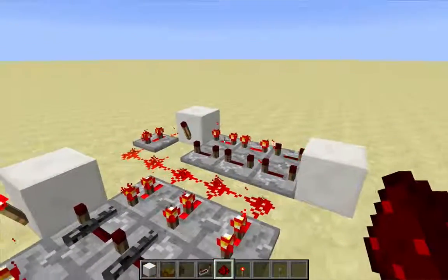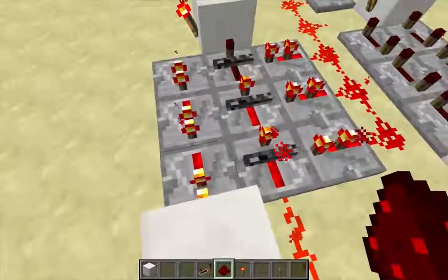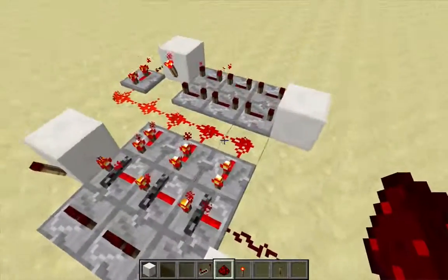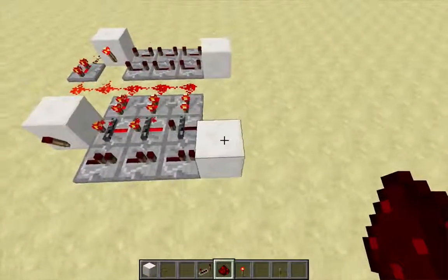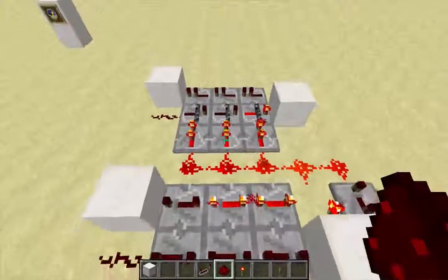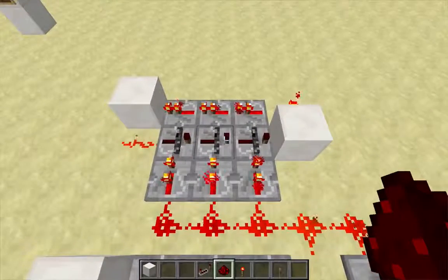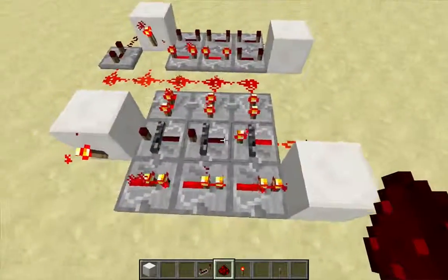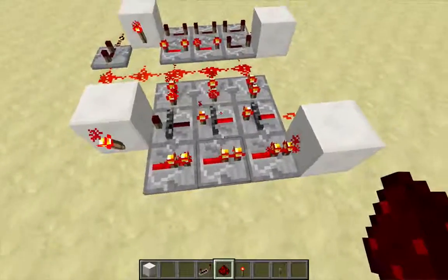We've got a five-second clock over here feeding a signal into this clock with basically six states. So we've got five seconds times six states — this is now a 30-second clock. You can pull a signal off of this clock from this block, or this redstone wire, or this redstone torch — a few different places. But what makes this clock more versatile is that I can actually take a signal from any of the incremental five-second increments — basically any of the states of this clock.